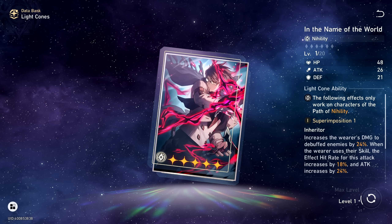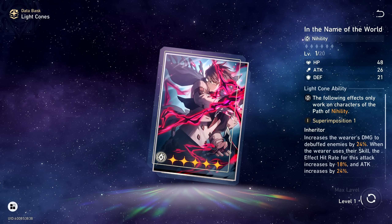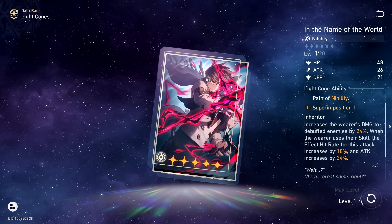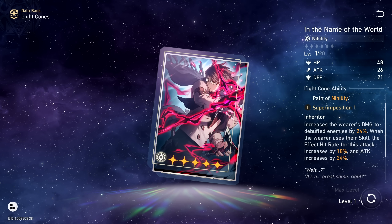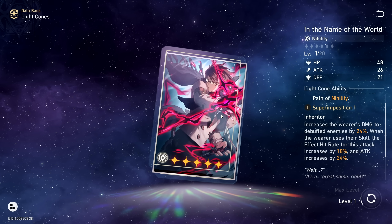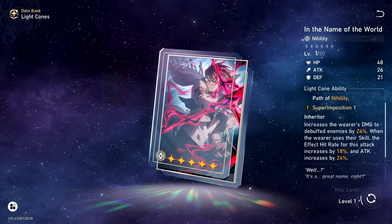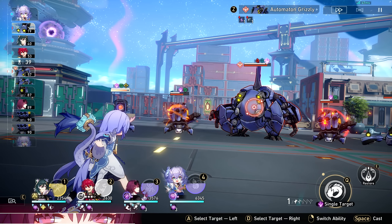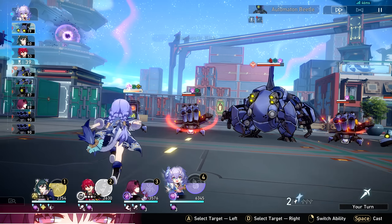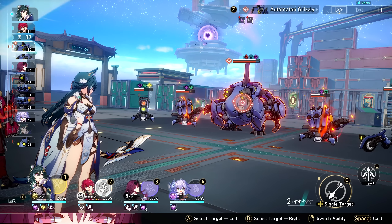Erode still counts as shock for all the kit's tech needs but also counts as its own debuff, so her ultimate shock and Erode are separate. Next would be In the Name of the World — Welt's signature light cone — a great alternative, possibly free if you saved Starlight. It gives a 24% damage increase for any debuff on the enemy, while also increasing effect hit rate and attack percent by 24%. No matter how you slice it, Kafka has amazing light cone options — you cannot go wrong building this character.